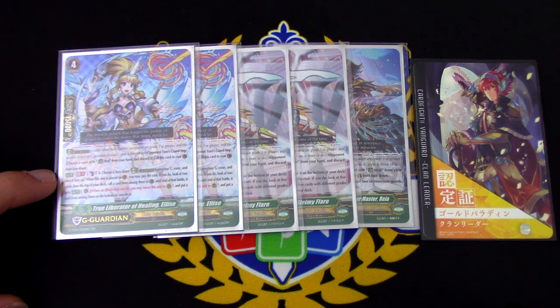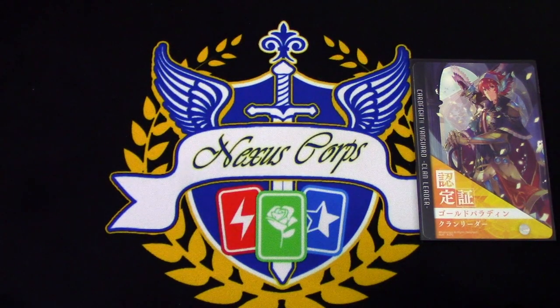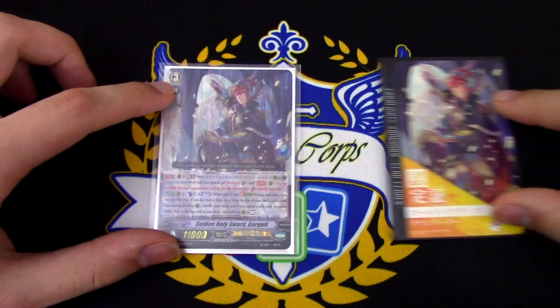Generation Break 1: choose a face down G Guardian from your G Zone, turn it face up. When it's placed on guard circle, you may pay the cost. If you do, look at the top two cards of your deck, call a card from among them to guard circle, and until the end of that battle, it gets guardian circle. When an attack does not hit, move this unit to rear, and put the other card on the bottom of your deck. Essentially: look at top two, pick one, put it in the guard, move the other to the bottom, and if the attack doesn't hit, move it to rear. That concludes the Gurgit clan leader deck profile.